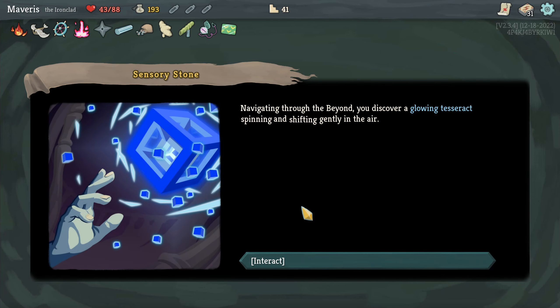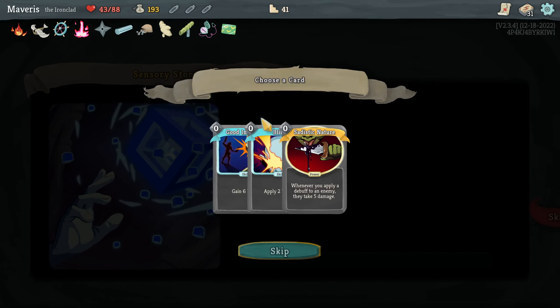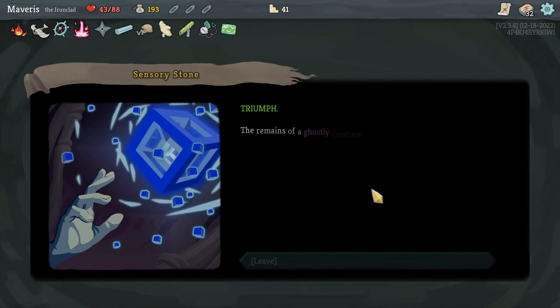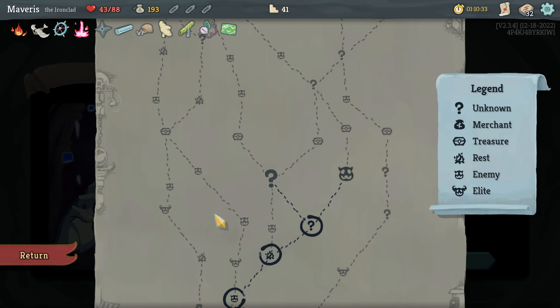Navigating through the beyond, you discover a glowing tesseract spinning and shifting gently in the air. You touch it — a sharp pain flows through you, followed by vivid flashes of a distant memory. Whose memories are these? Apply 2 weak, gain 6 block. We'll go with the synergistic one I think. You've proven yourself — standing victoriously, you wait in silence as the others ceremoniously place the creature's heart on top of your head. Ritual has concluded. You head toward the spire. Okay, that's gonna be that for this video — we'll pick this run up at the start of the next one. Thank you for watching.